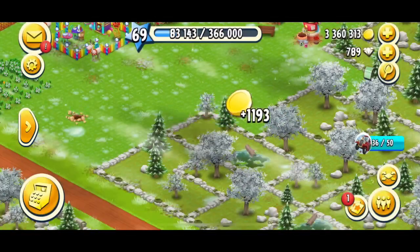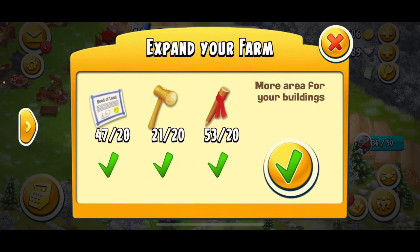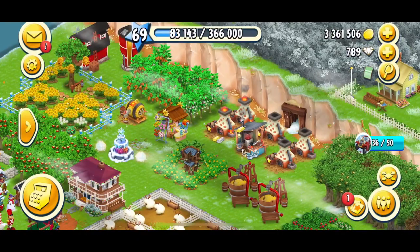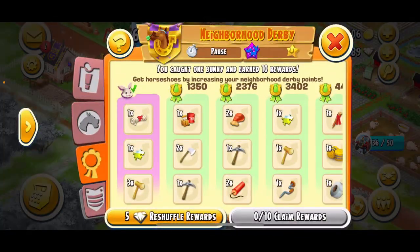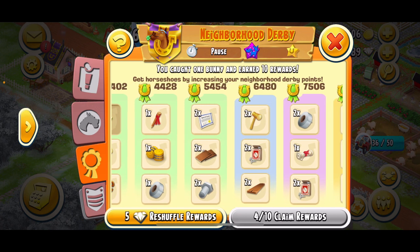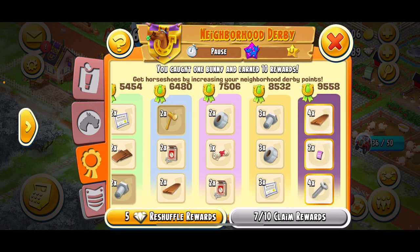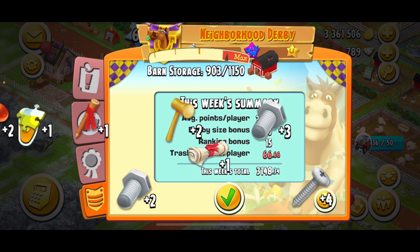I'm gonna look around and see what I need before I collect my rewards. I do need mallets, and I can open up a piece of land, so I'm going to open up this little portion right here. I don't really need mallets now but I do need screws — I'll take those. I'll grab this puzzle piece, some stakes, bolts, mallets, an expansion scroll, more bolts and screws. Alright, I'm gonna collect my rewards.